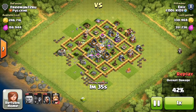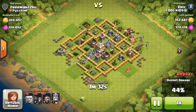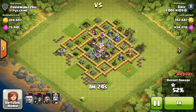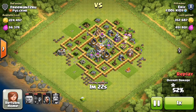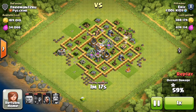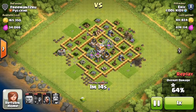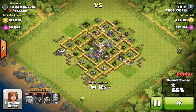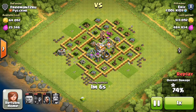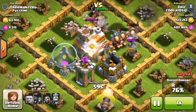It looks like he's just carefully dropping his wizards on the outside, trying to get as much loot as he can. Kind of looks like a three star right now. Those giants are still doing a good job and the splash damage isn't really focusing on them. That barb king is tanking for those wizards, which is nice, and there's not really much that could stop this raid from getting a three star.